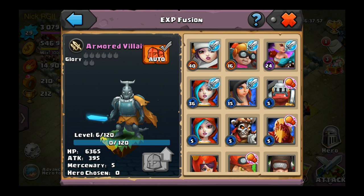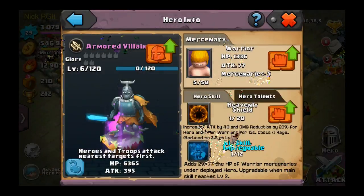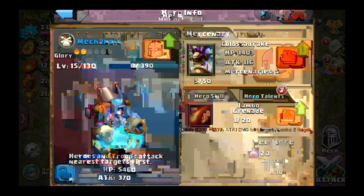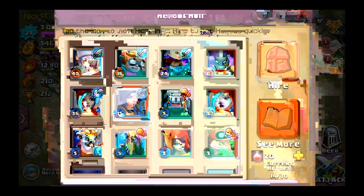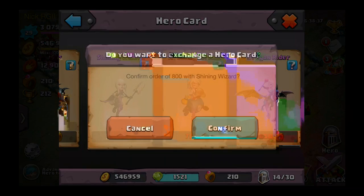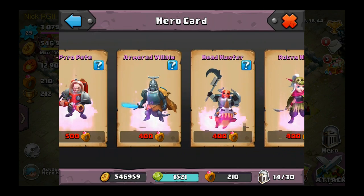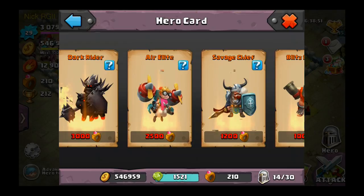Let's upgrade his warrior ability a few times. I got a lot of these — 12,000 souls right now — so let's level that up a bit. I'll use him maybe in a future video. He's only level 6 but he might actually replace the Mechanoid because I think I like him more. Let's see how much he costs in the shop — Armored Villain goes for 400 rings, so pretty cheap. Still saving up for the Dark Rider, but for now I'll stick with Armored Villain.